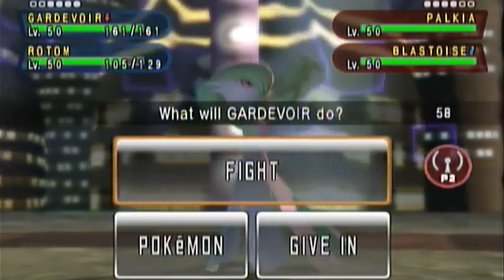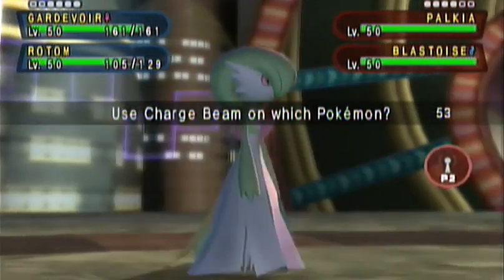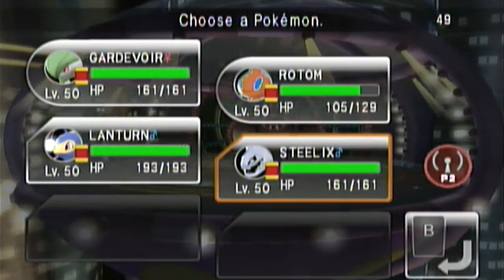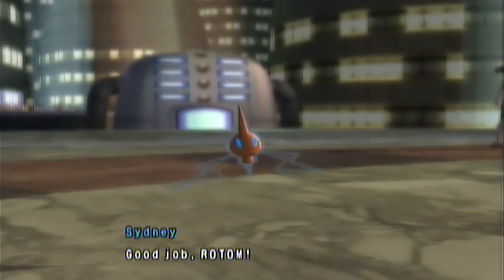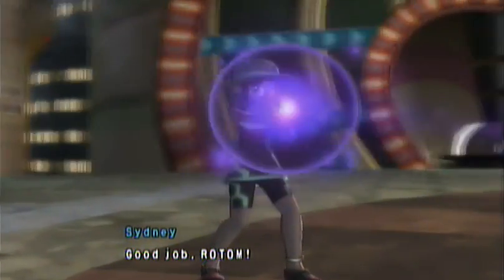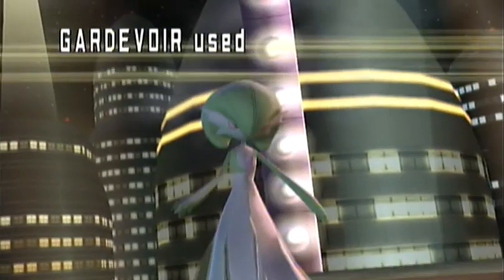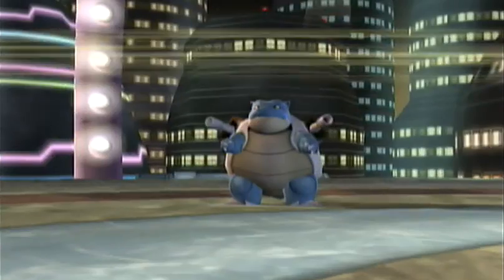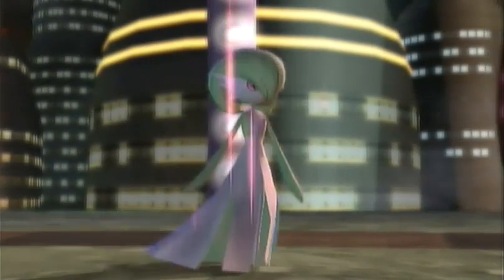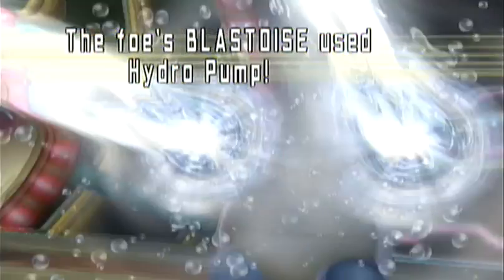I'm going to go ahead and have Gardevoir use Charge Beam against Blastoise, and I'm going to pull back Rotom and send out Lantern since Lantern is also going to be really slow. Out goes Lantern, and I attack with Charge Beam. It hits, but it doesn't do very much damage. It does raise Gardevoir's special attack though, but still really didn't do very much.